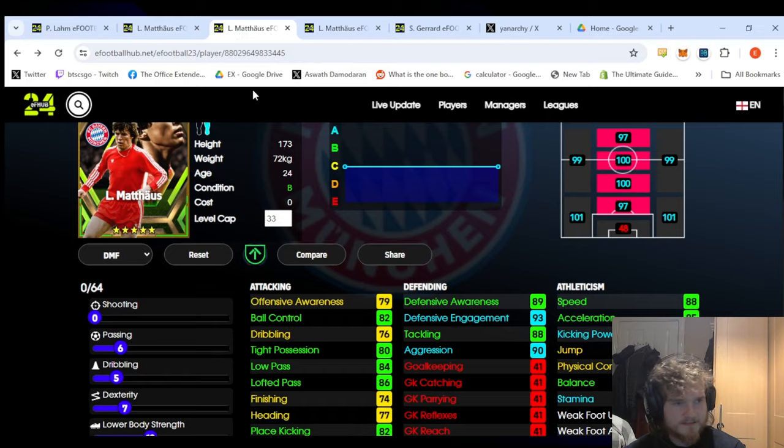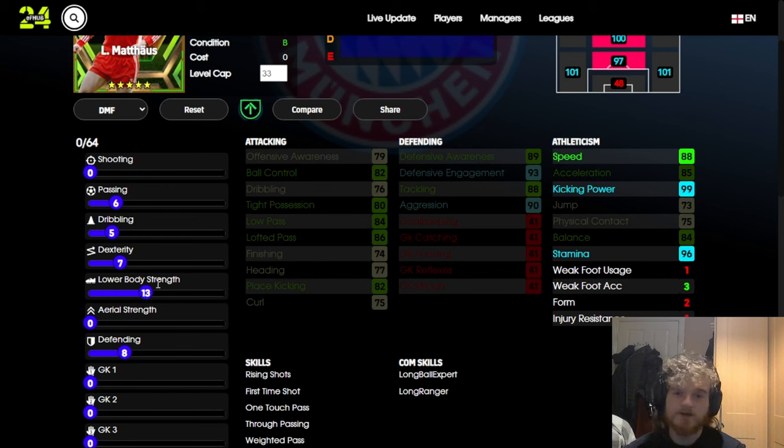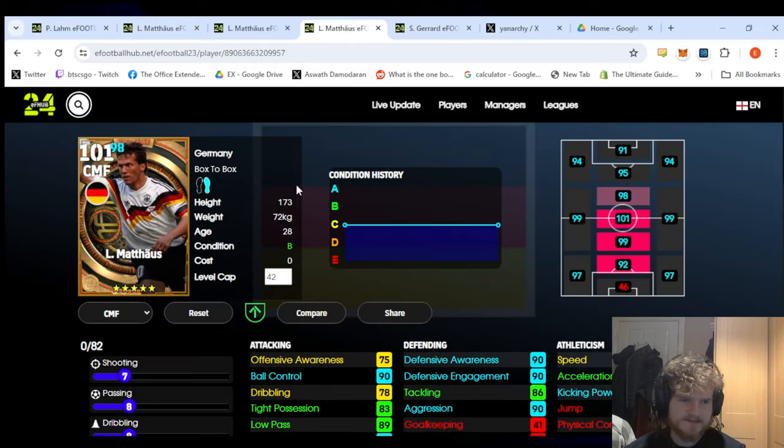The defensive build is pretty similar — same amount of defending — but you go more into lower body. With that, you'll have 90 speed and all defensive stats above 90, and 98 stamina. The dribbling is similar, passing is slightly less, but 84 low pass is where players get consistent. Without any finishing, I feel like he'll be too bulky — I'd rather the more nimble build where you have a bit more acceleration to drive with him on the ball.